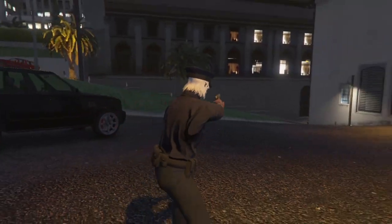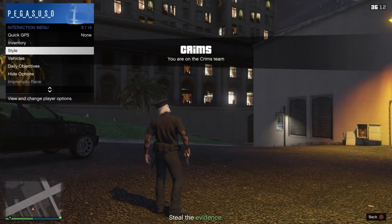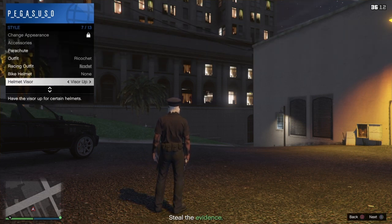Once the job completely starts up, open up your interaction menu, go to Styles, scroll all the way down to Helmet Visor, and spam right on the d-pad for 20 seconds. You can do it for 10 seconds but just do it for 20 seconds to be safe.